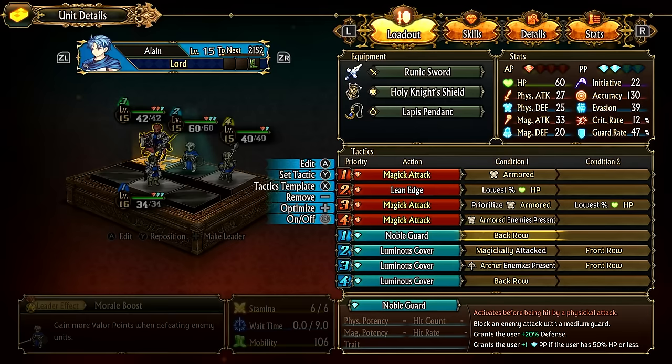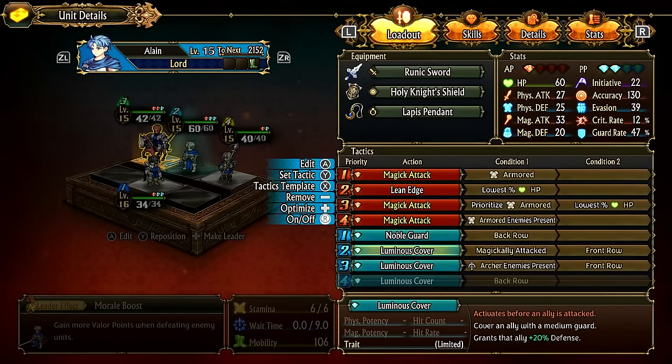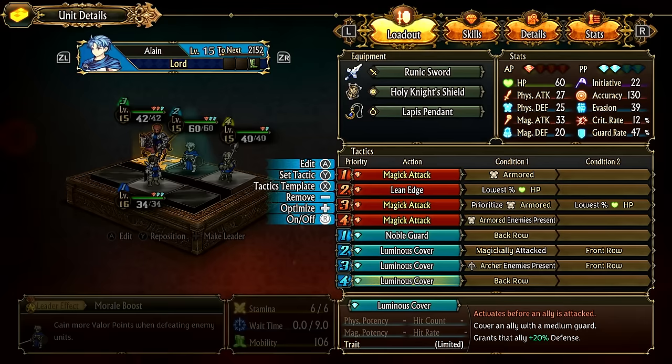Luminous Cover is set to cover the front row, with conditions for magic attacks and enemy archers present in the front row. Enemy archers in the demo are one of the few sources of true strike, and there's an avoid tank in the front to protect from multi-hit magic. So the front row is specifically guarded from magic and true-hit attacks, with a catch-all to cover the back row as well.